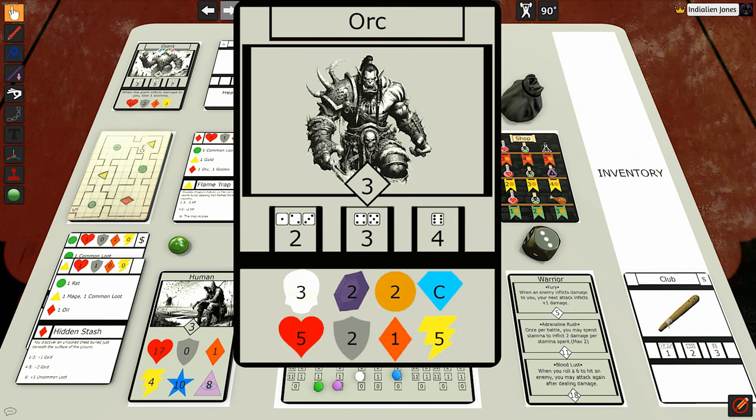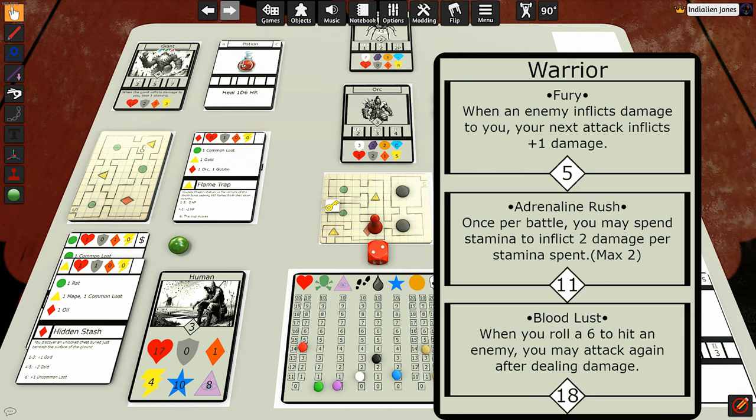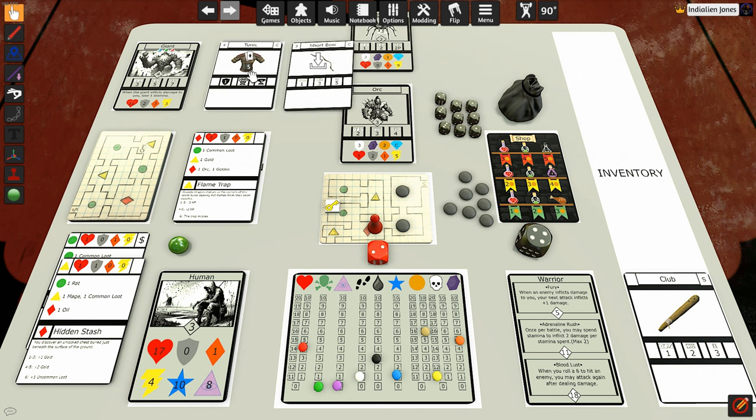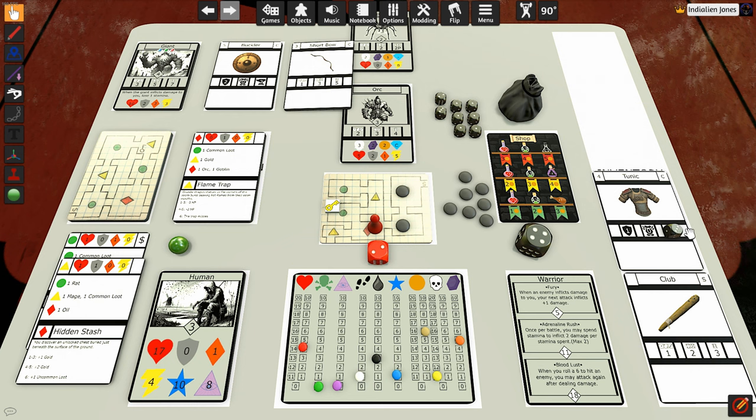The orc gives us three XP, two soul fragments, two gold, and a common loot. Gaining three XP moves us to 11 XP total, unlocking Adrenaline Rush: once per battle, you may spend stamina to inflict two damage per stamina spent, up to a maximum of two stamina. Normally you spend up to three stamina for one damage each; with Adrenaline Rush, each stamina spent deals two damage instead of one. We also gain two soul fragments and two gold. For the common loot we rolled a four — it's a tunic, giving us one toughness with three durability.